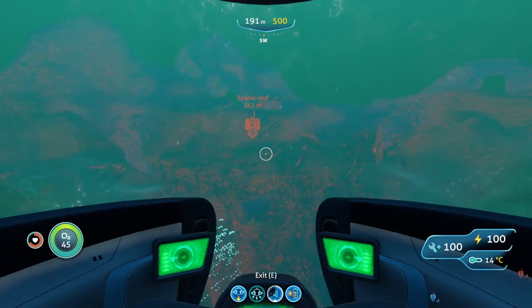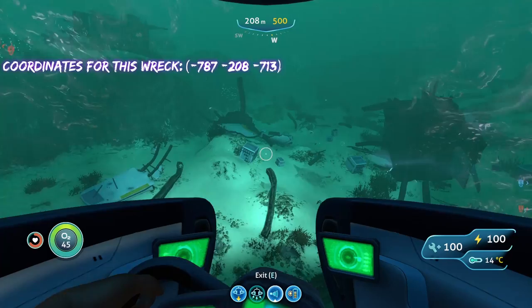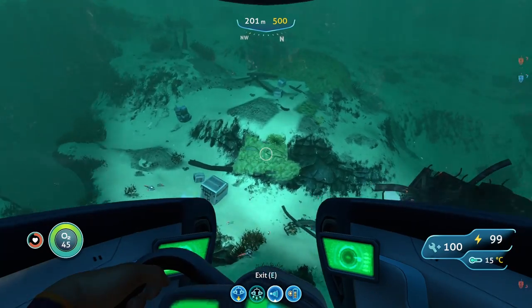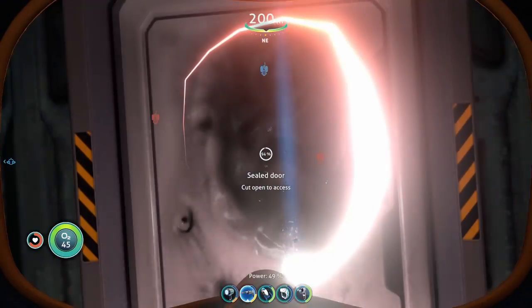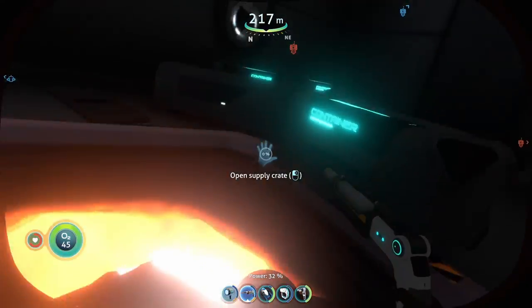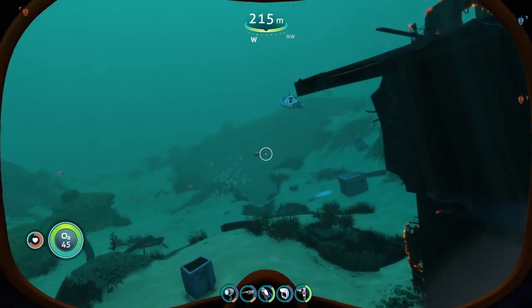We're coming up on the wreck right in front of us. Just like at the last wreck, the data box can spawn outside sometimes, and it can also spawn in these little mini wreck compartments, so make sure you check the entire area inside and out. Down here — absolutely nothing. This wreck, if you don't find anything there, you still have the other wrecks you can check.